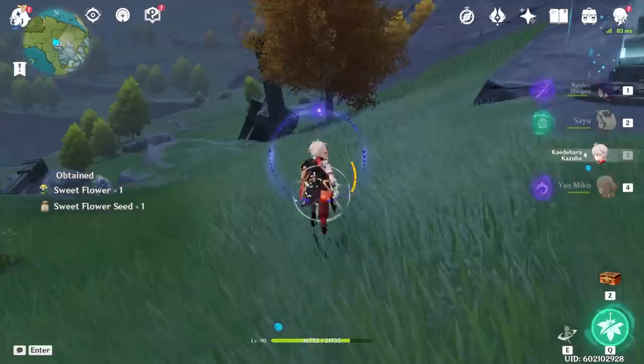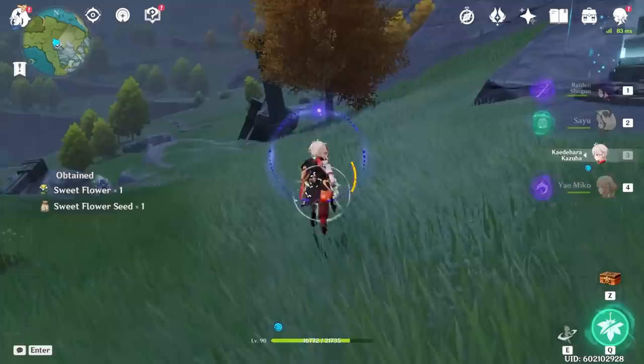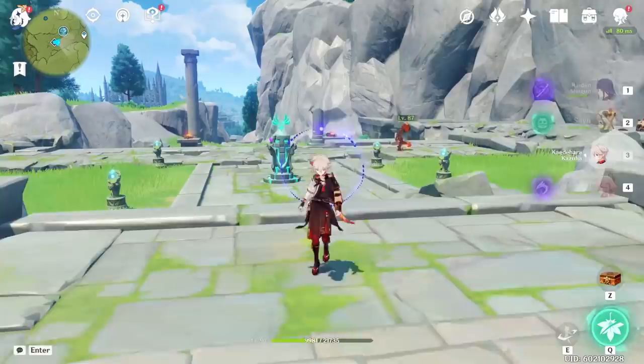It can be actually quite helpful in many scenarios. Basically, you can glide cancel Kazuha's Tap E. In order to do it, just tap Space Space really quick right after you do Kazuha's thing, roughly when he reaches near the apex of his elemental skill.